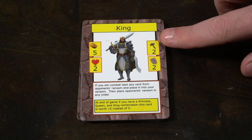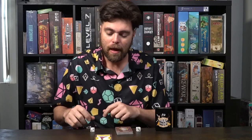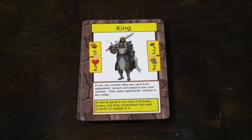Combat begins. The Vampire attacks first and the Princess defends. Both roll a die. The Vampire rolls and adds his attack value — the top upper right-hand corner hammer icon — so a two plus three equals five. The Princess adds her die roll plus her defense value: a four plus zero defense equals four. Five beats four, and ties go to the attacker.